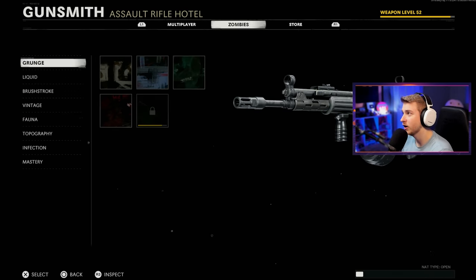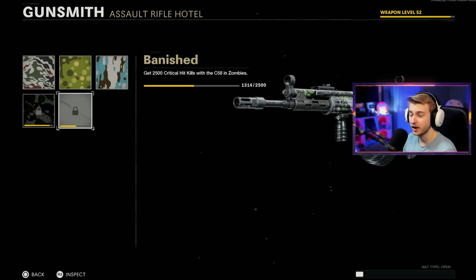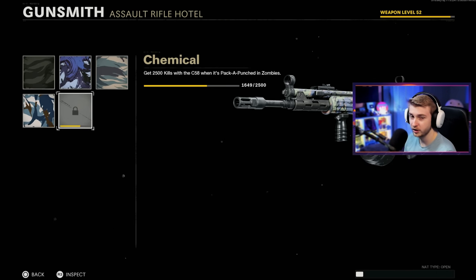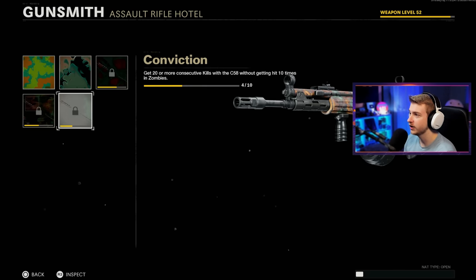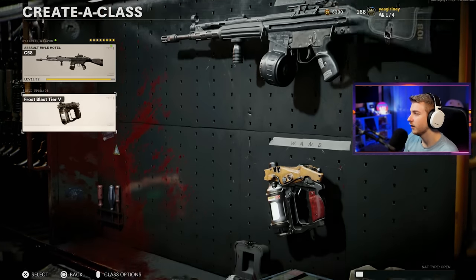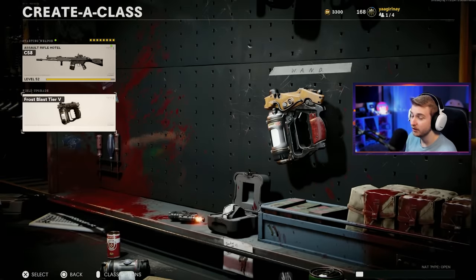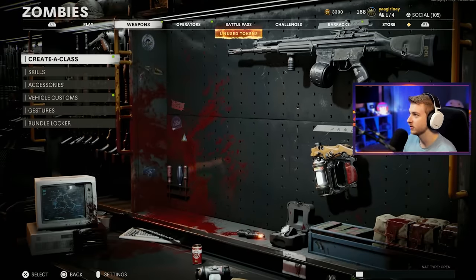As for our camos, we're pretty close to having Grunge done — at 2,000 of 2,500 kills. Liquid we're at 1,300 out of 2,500, so only 1,200 more crits needed. Brushstroke we're at 1,600 out of 2,500. Vintage, Fauna, and Topo are done. Infection just needs six more Jackrabbit medals — not too bad. The lack of Ring of Fire and Mule Kick might be a problem, since Mule Kick drops us ammo and Ring of Fire helps get kills fast.